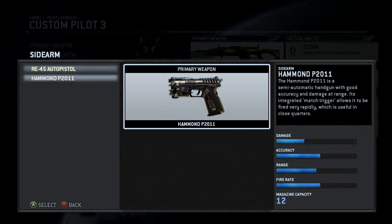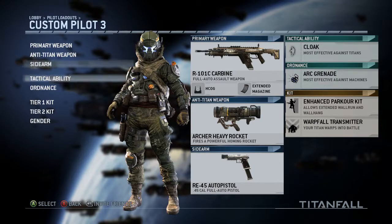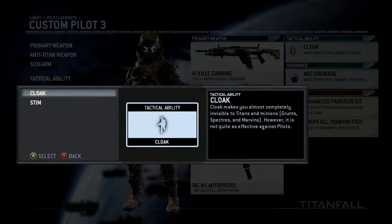Side weapons are just a standard pistol or a semi-auto pistol. There may be more guns in the game but I like how simplistic the classes are. It's got that CoD feel — kind of like back in CoD 4 where the classes were more simplistic, and that was a good thing.